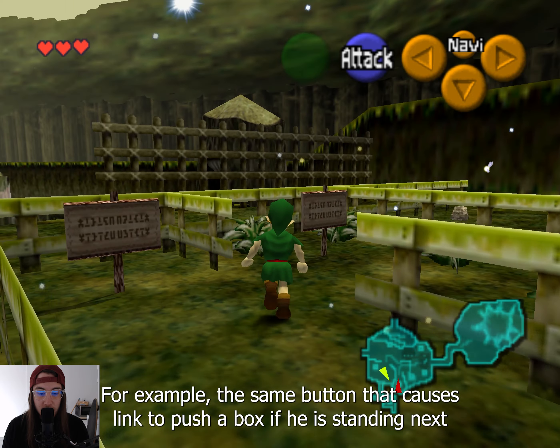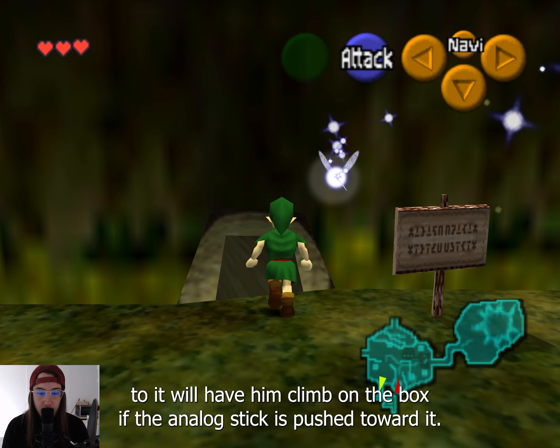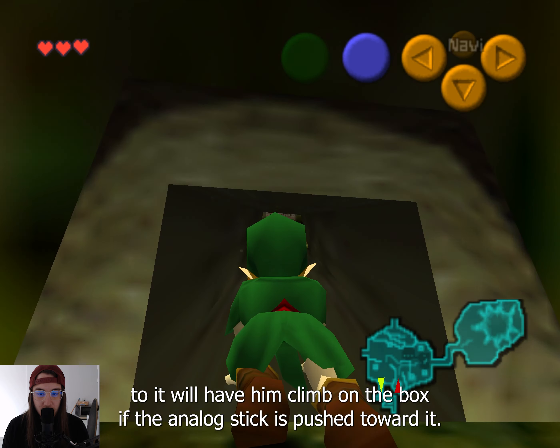For example, the same button that causes Link to push a box if he is standing next to it will have him climb on the box if the analog stick is pushed toward it.